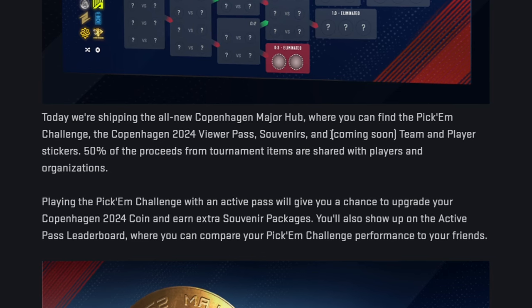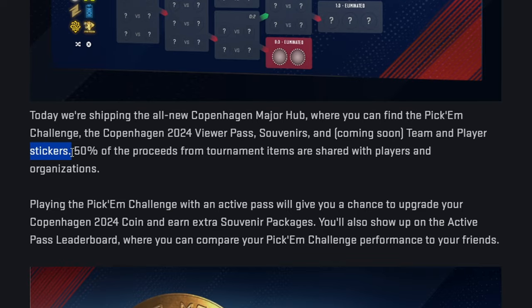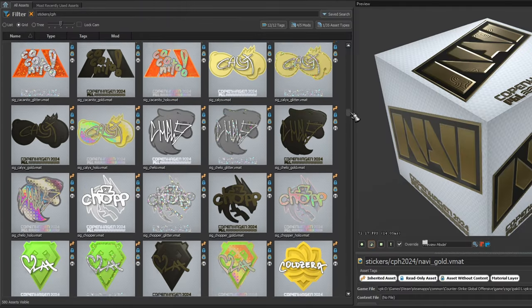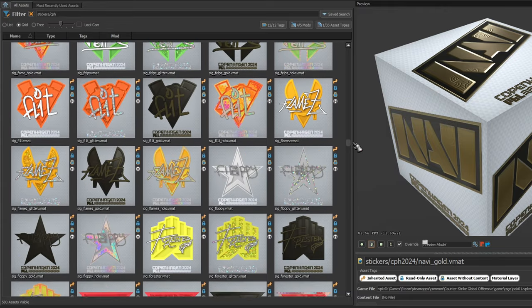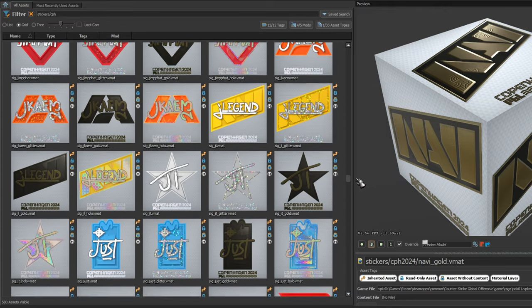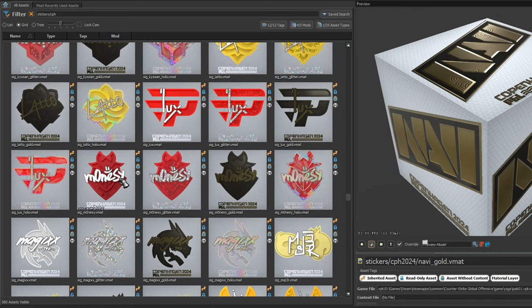In the official changelog, the developers mentioned that capsules and stickers will be added a little later. But frankly speaking, they were a bit untruthful since almost all the stickers are already in the game files. I think many people will be happy that all types have no background and, due to the recent update for custom sticker positioning, many of you will be able to make some funny combinations.